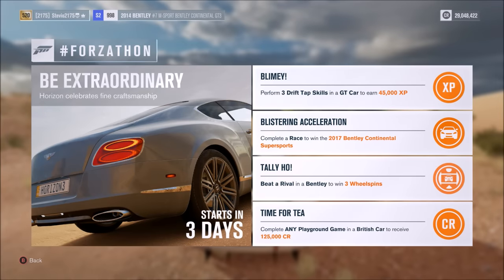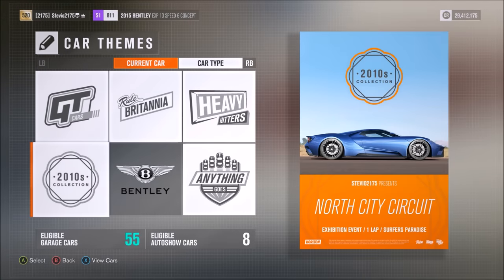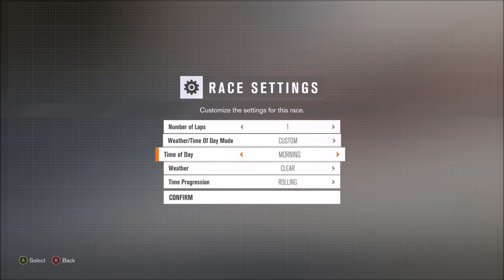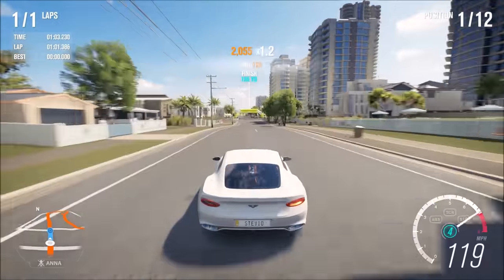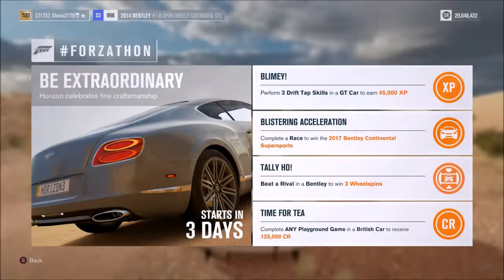You will get the 45,000 XP. The second challenge is to complete a race, and if you do this you'll win the 2017 Bentley Continental Super Sports. I looked in the Horizon promo and could not find this car, so I think they're going to add it in with an update this week. I hope it doesn't turn out like the Subaru situation. Just blueprint a circuit, one lap — it's very simple. Complete the race, you don't even have to win, and you'll hopefully win that car.